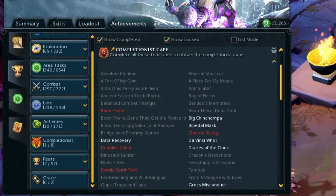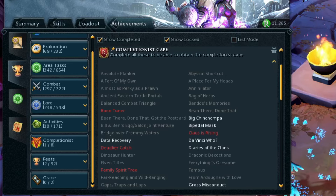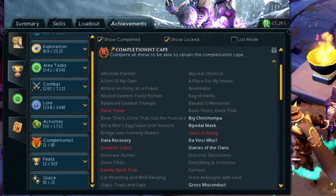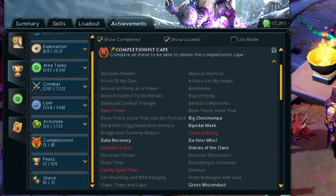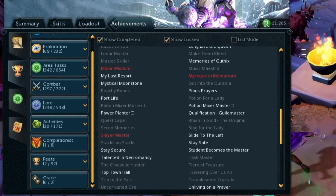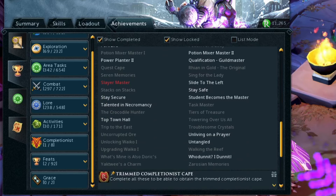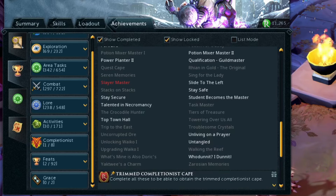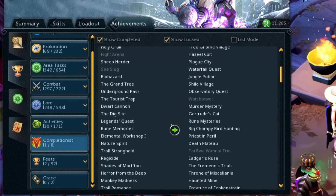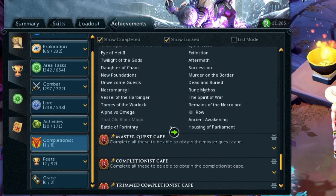Before we start this series, I want to talk a bit about how to get the Completionist Cape. There are a bunch of different achievements that I need to complete. A lot of them are quite quick to actually get, but some of them are extremely long. There are a lot of daily or weekly things that you should be doing, and I'll go through that over the course of the series. Some of the main tasks include the Quest Cape — obviously I need to complete all the quests, and I have quite a few left.